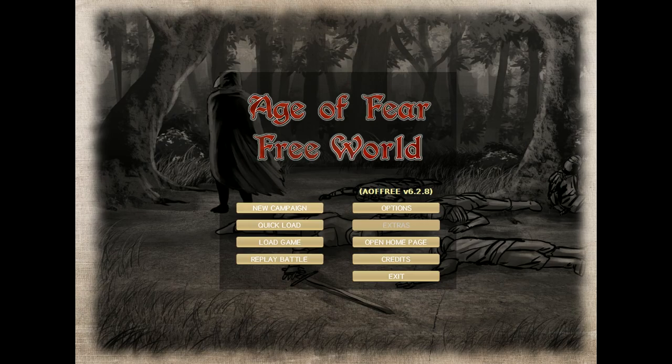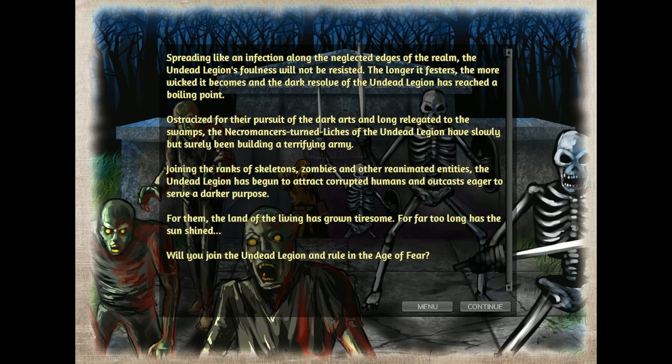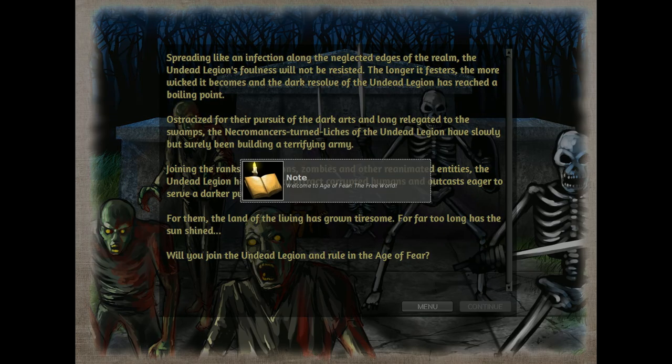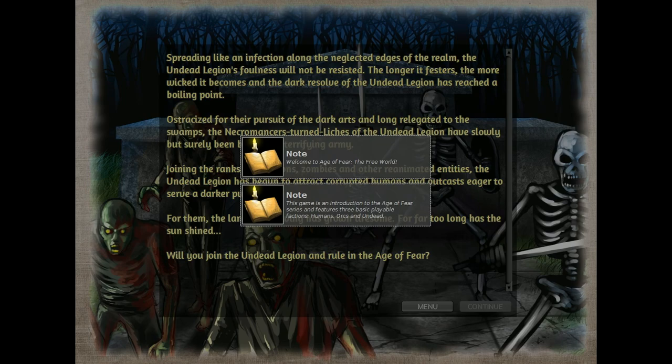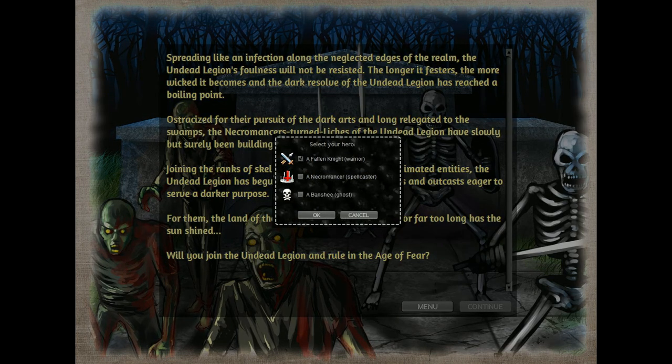You can choose from six factions, which is a lot more than the original Age of Fear game. In this video, I'll only briefly go over the Undead faction. Your main character can be a Fallen Knight, a Necromancer, or a Banshee. I always choose Necromancer because I like to have the main character hanging back and casting spells, but if you want a different playstyle, the other options are good.